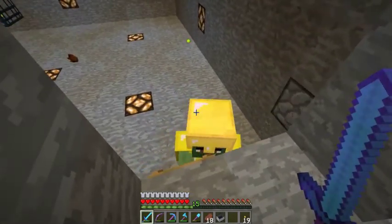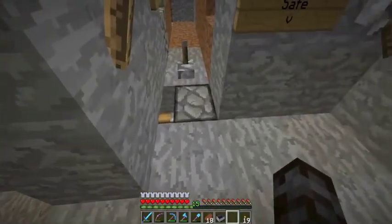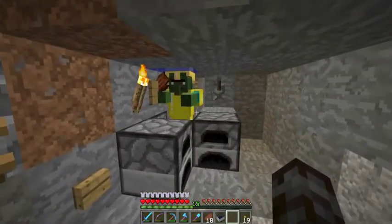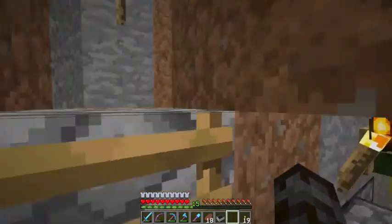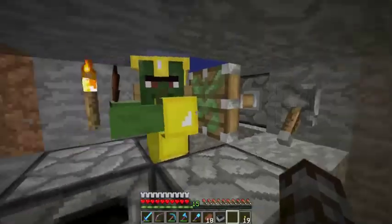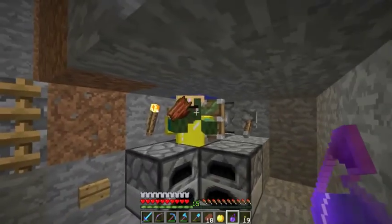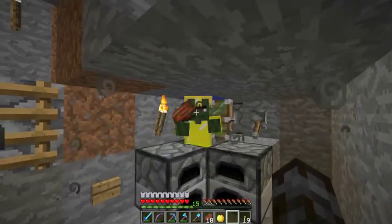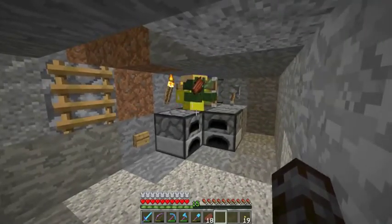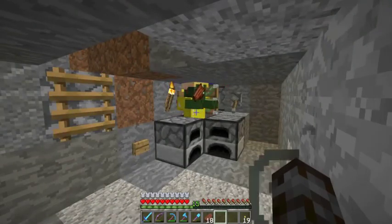I've finally managed to get myself a single zombie villager and he's all armored up, so that's good news — it means he won't despawn on me. I can open this door now and lure him in. Hopefully he stays in place while I hit this lever. I can push him forward, and now I'm going to cure him. Perfect. Now we just wait for him to change, so I'll go ahead and cut to that and see you guys when we've managed to save this guy from undeath.